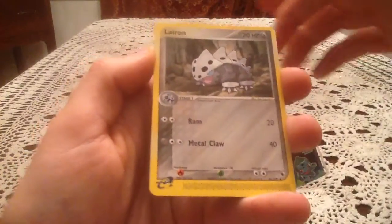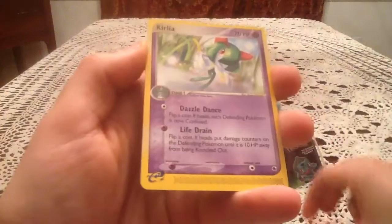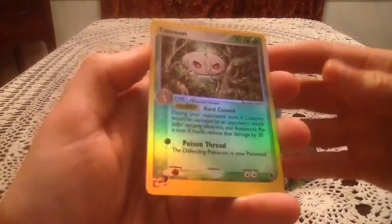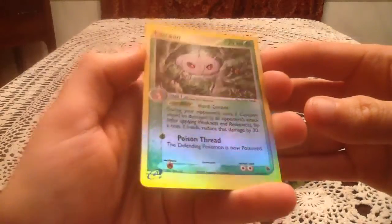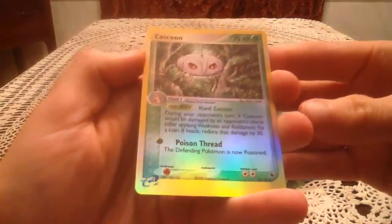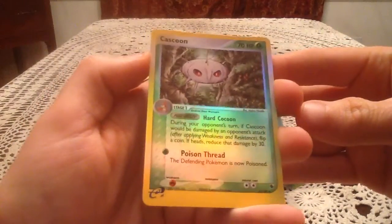And then we have a Lairon, and Kirlia to go with two of the Ralts. Then here is our reverse — definitely a more rainbow-y, reflective reverse. It is a Cascoon — that is an uncommon reverse. Very nice.